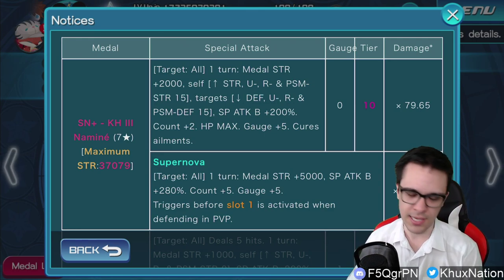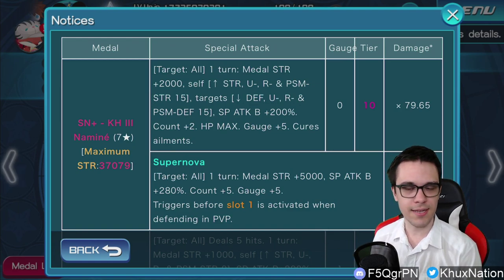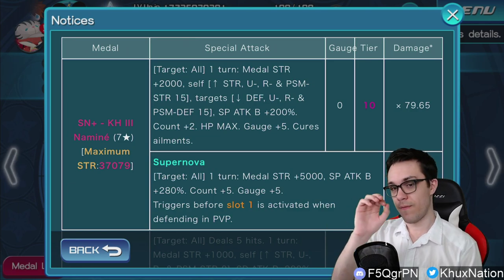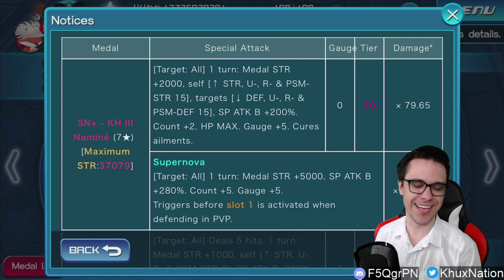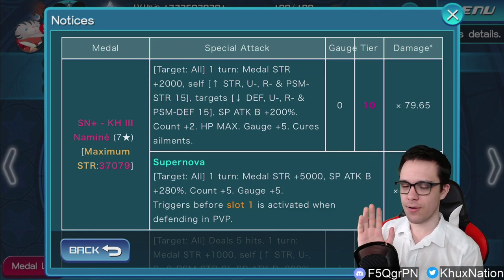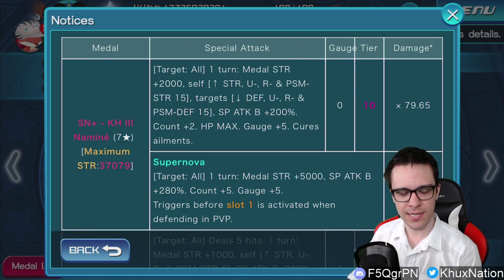In the best case scenario, let's say you have extra tech on Naminé - you can get a total of plus 9,000 metal strength with just your first metal. That's kind of nuts. That's literally the only other reason why you might be inclined to get Naminé, outside of buffs, debuffs, and multiplier.